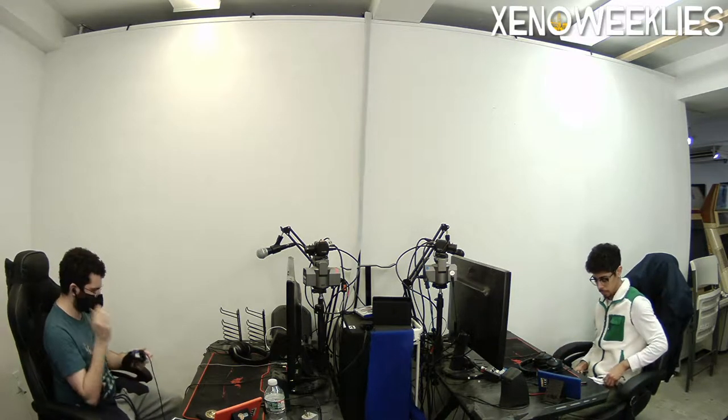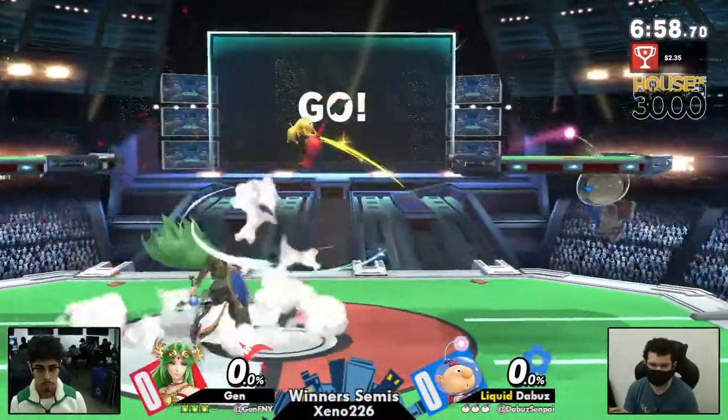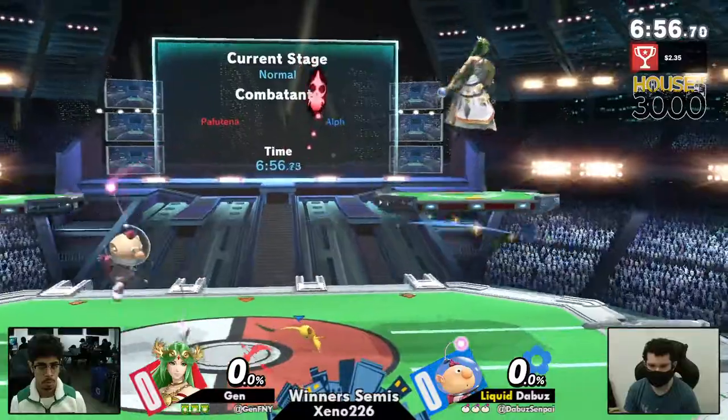He's going out — he juked me! He was holding Rosalina, and then he went Olimar. It was to make me look like a fool.